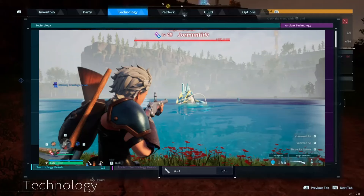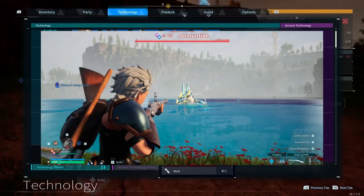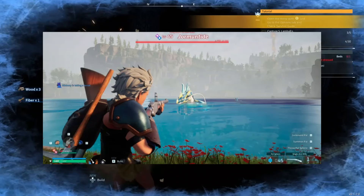To maximize your odds of capturing Jormantide, shock it with a stun grenade then throw your best pal sphere at it. Legendary pal spheres are highly recommended when capturing this pal.